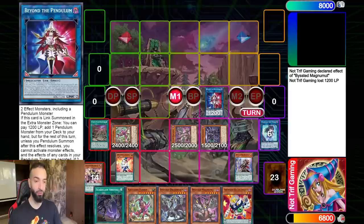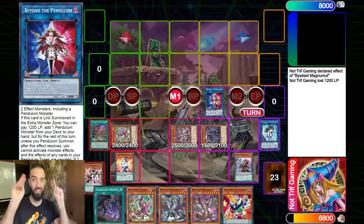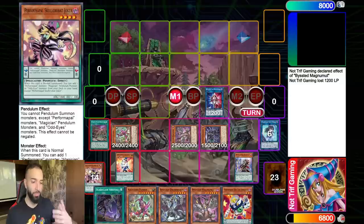Beyond the Pendulum gives you a free search because for some reason it doesn't say two pendulums - it's just one pendulum and a random monster. So it synergizes with these extenders so well. It makes it one combined combo deck, in the same way that this small pendulum engine is similar to a Danger engine.